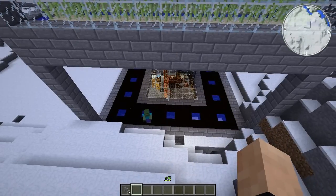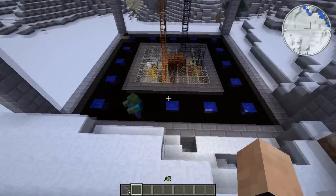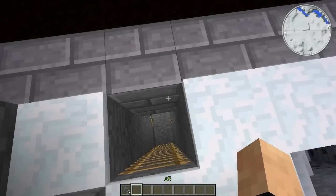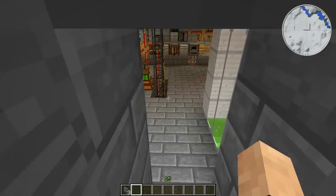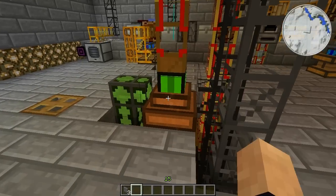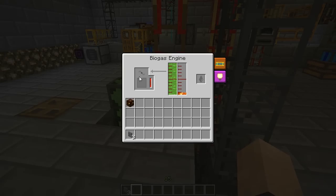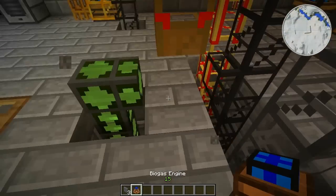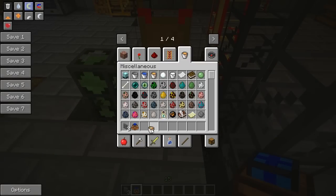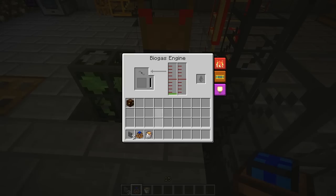So that's my peat farm. Did the biomass engine not start? It did not start — this is a bug with Forestry. It's got everything it needs but it doesn't start, and the only way to fix it is to break it, place it, and put my lava in it again. Quite an annoying bug because it wastes fuel — it wastes lava.